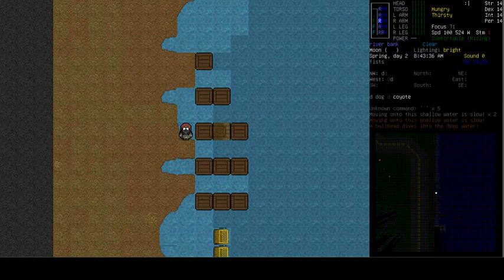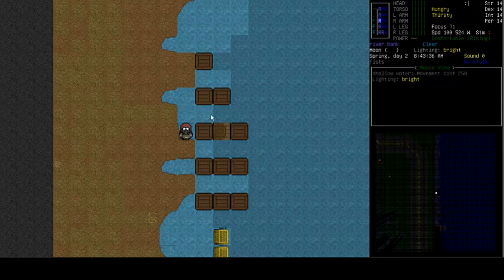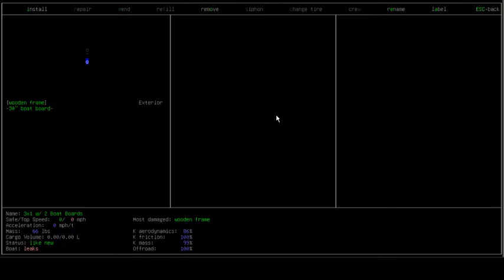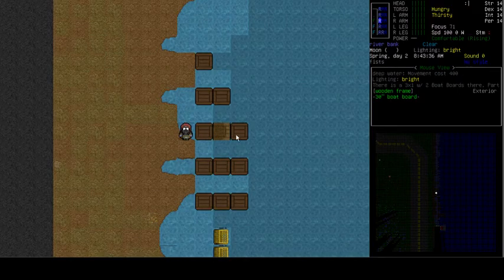Just to belabor this point, here is another boat with three frames. The ones on each end have a wooden frame and a 30-inch boat board, but the middle one is just a frame with no boat board. If I examine this boat, you will see - once again - this boat leaks. That means I need three boat boards. That is the absolute minimum. Even if you've got three frames, that's not enough.